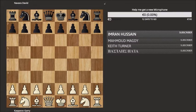Hello guys, welcome back. It's me Dream Samurai, and today we're gonna be reviewing the game between Garry Kasparov and David Navarro. This game was played in the seventh round of the Blitz and Rapid tournament in San Luis in 2017.